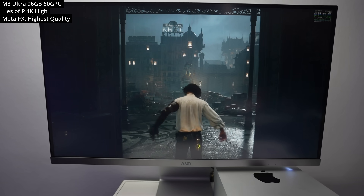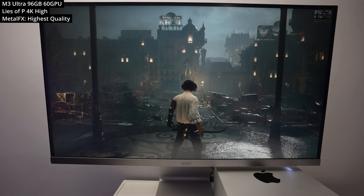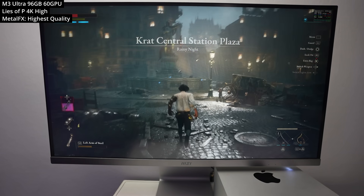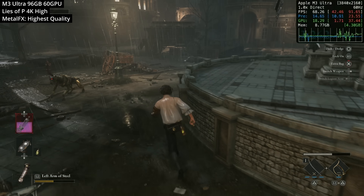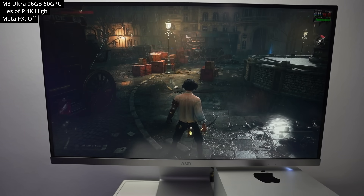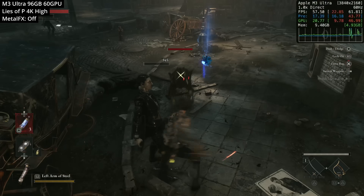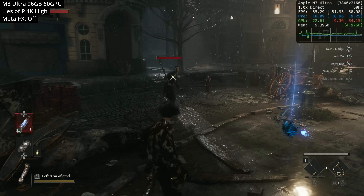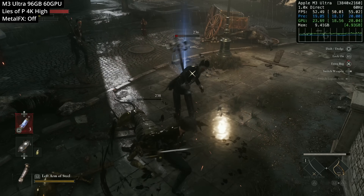Next up, we're looking at Lies of P — the Dark Souls-like Pinocchio steampunk-inspired game, and another impressively optimized Apple Silicon Mac port. Running the game at the high graphics preset with Metal FX set to highest quality mode, we're hitting a decent 60 to 70 FPS at 4K. I also experimented with turning Metal FX upscaling off, and we're very close to hitting native 4K resolution even in combat scenes. For this game, Metal FX is not particularly necessary — if you're playing on a 60Hz screen, you can play at 4K high on the M3 Ultra just fine.